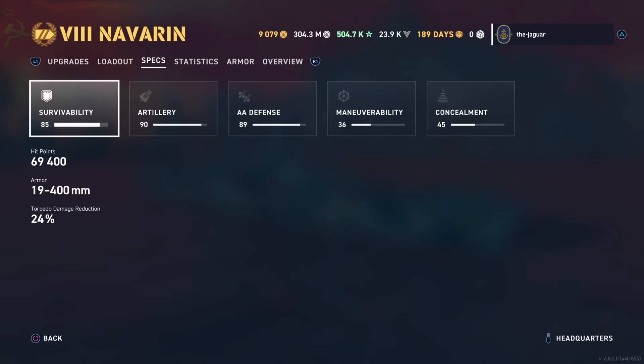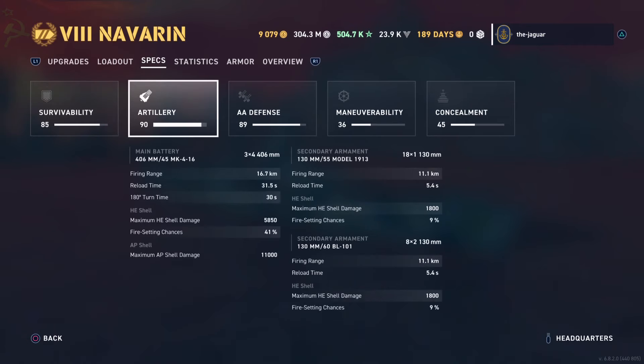Survivability hit points is 69,400. Armor is 19 to 400 millimeter, and you don't have much torpedo damage reduction, so watch out for that. You have 12 16-inch guns, and with this build it only reaches out to 16.7 kilometers — that's kind of short. Reload time on the main guns is 31.5 seconds. Traverse time is 30 seconds, and I think it starts out at around 45 seconds when you don't do anything with the commander or upgrade slots.